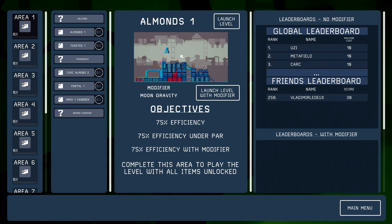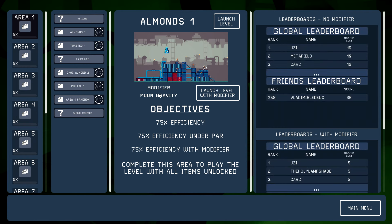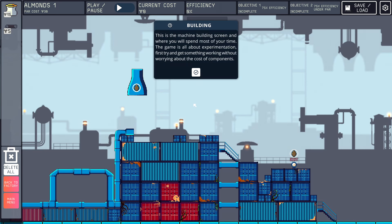Almonds One — this level has moon gravity. Our objectives are 75% efficiency, 75% efficiency under par, and 75% efficiency with a modifier. Just launch the level without the modifier to start, then maybe we'll launch it with the modifier. This is the machine building screen where I'll spend most of my time. The game is all about experimentation — first try and get something working without worrying about the cost.